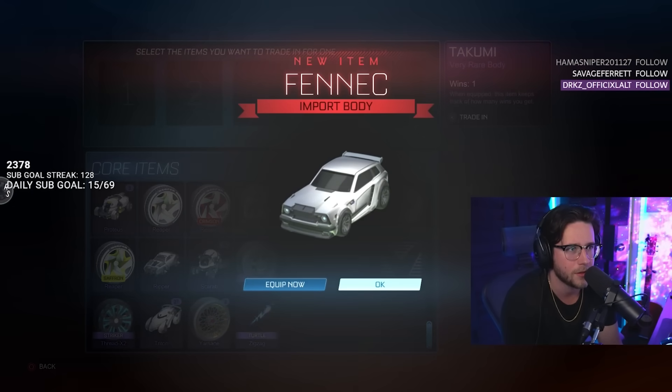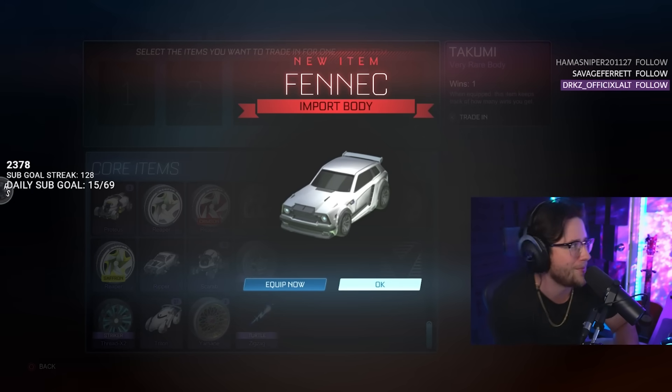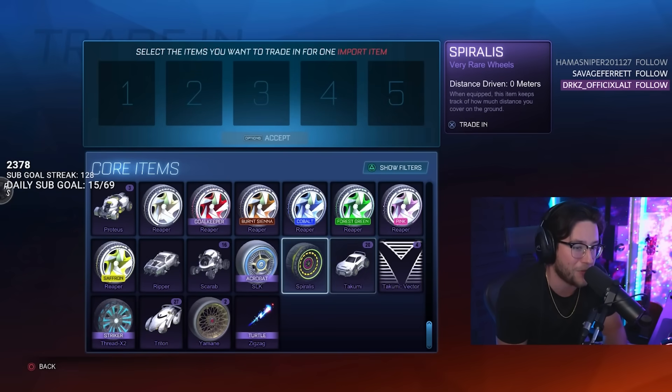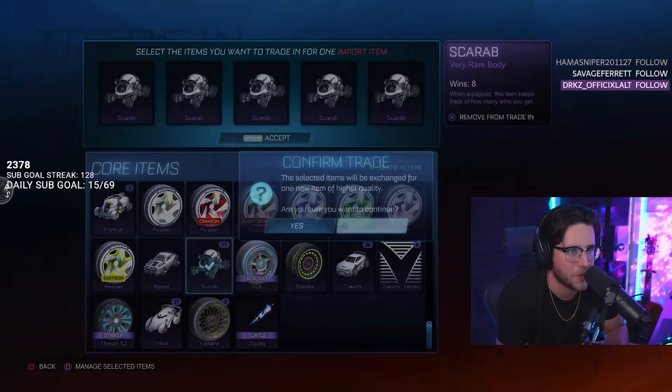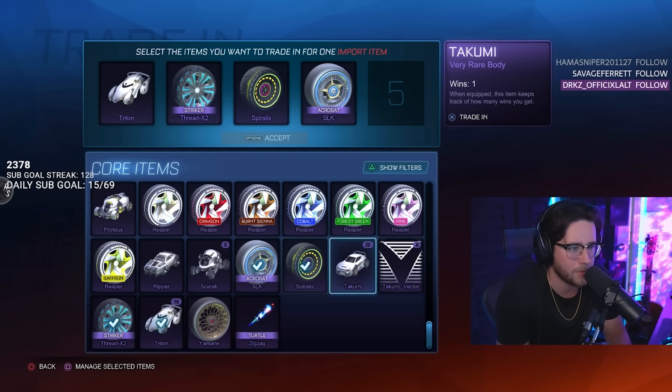All Takumis — Takumis are not doing us too good. It would have been cooler if it was painted, but I'll take a Fennec — a Fennec is a W! Scarab, come on, you only got a few more chances to impress us. I'll take a Road Hog. One Spiralis.